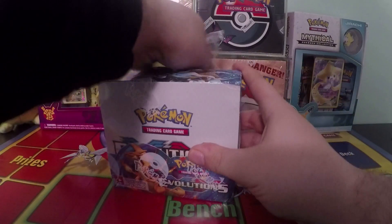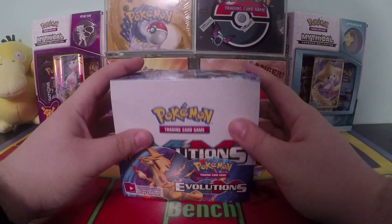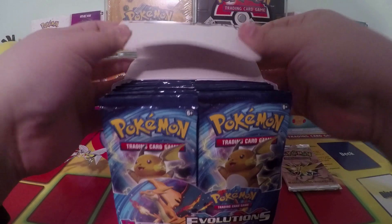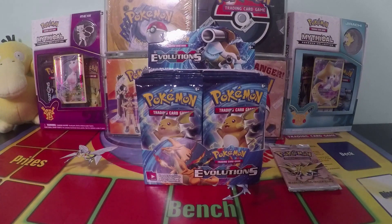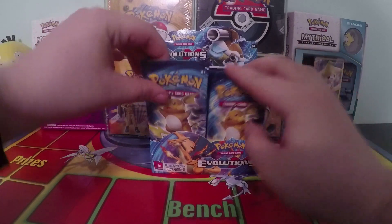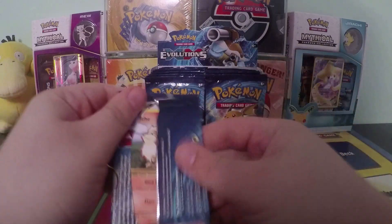Evolutions right now costs about a hundred dollars for a booster box, but we can expect this box will go up in value because it does have a Charizard in it. Any box with Charizard usually goes up in value. There's the booster box — let's start opening. The first pack is going to have a Raichu artwork, so we are hoping for the Charizard.